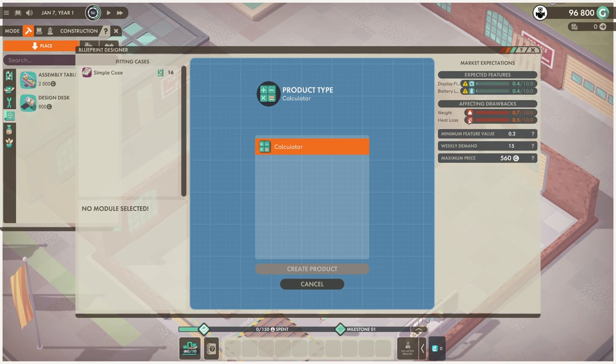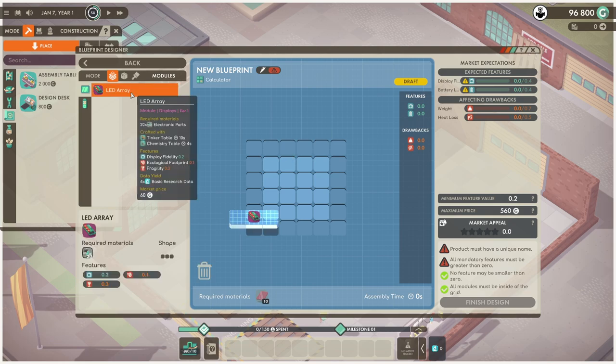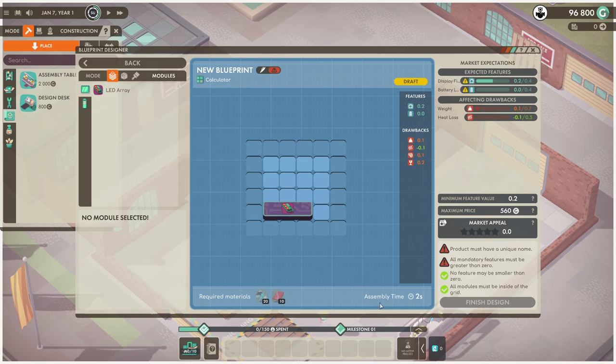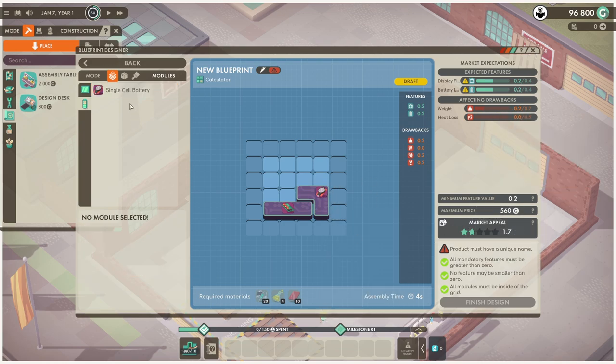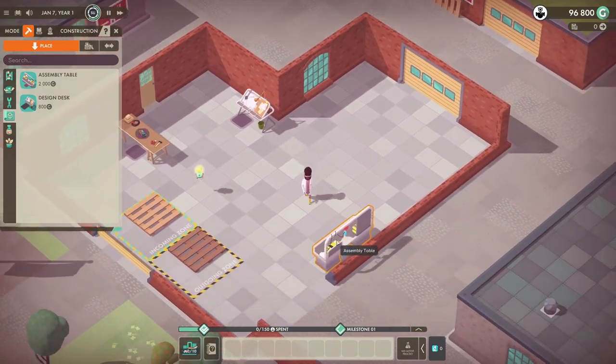Expected features... it's not very good. It's simple cases. We can't select any modules. Select that case — alright, that's the calculator, the most basic one we can do. We can get it some lead arrays just to make it stronger. We'll go with one — a simple case, a lead array. Can we give it a battery? Let's just go with the simple stuff for now. It's a bit weighty but that's okay. Can we finish design? Must have a unique name. Let's rename this to 'Calci'. Finish design. It's the Calci.